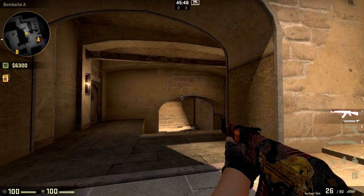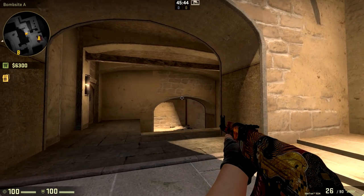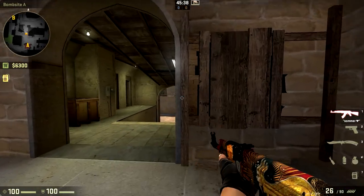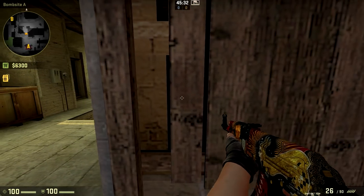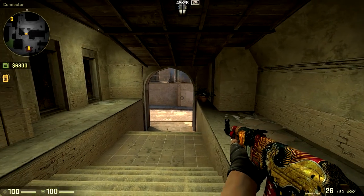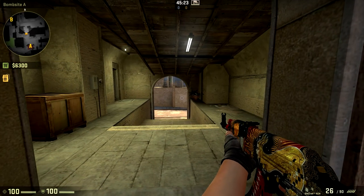When you crouch out in front of A ramp, you should recognize that you can actually see people's feet and they can't see you. A connector is one of the best spots on this map if you're trying to carry, because you can affect both mid and A and you're a fairly fast rotate to B. It's one of my favorite spots — I'd recommend playing it, and hopefully this helps.